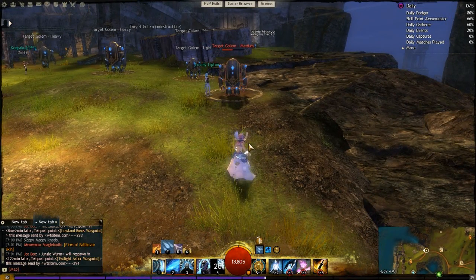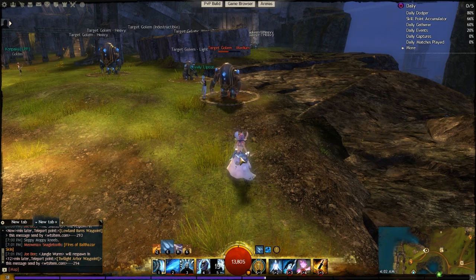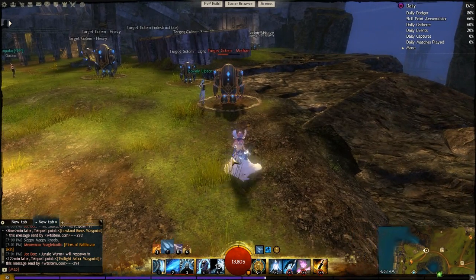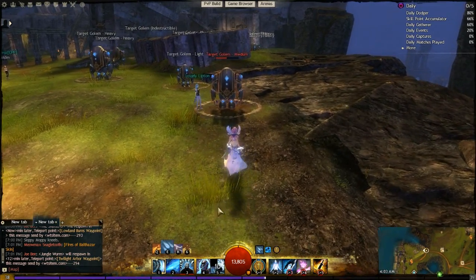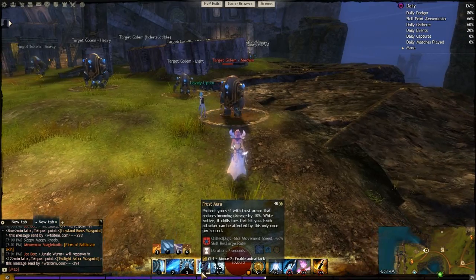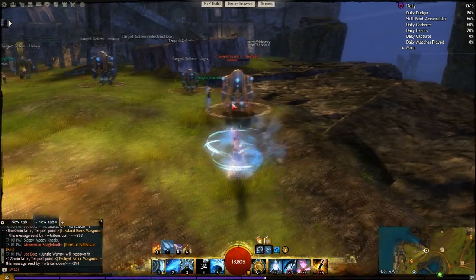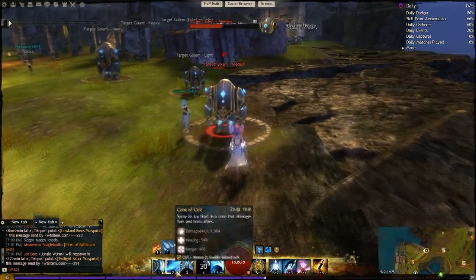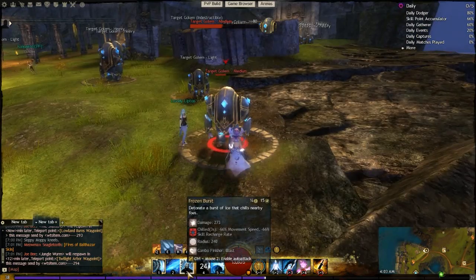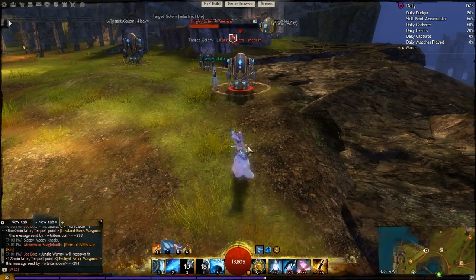Remember from earlier: it's important to time when you go into Water. Don't just pop into water whenever you want — make sure you're low on health and need to remove conditions or need to heal. Manage your Water attunement wisely. We also have Frost Aura, which applies Chill to people who hit us and gives Swiftness and Fury. Chill is a very powerful condition so don't overlook it. Frozen Burst is now also a Blast Finisher and applies 3 seconds of Chill in the area.